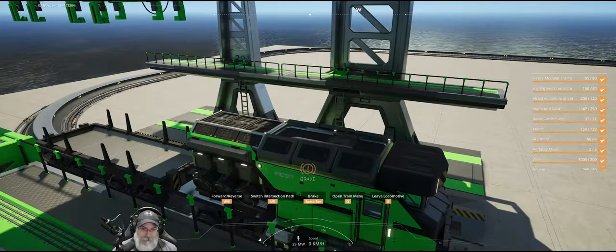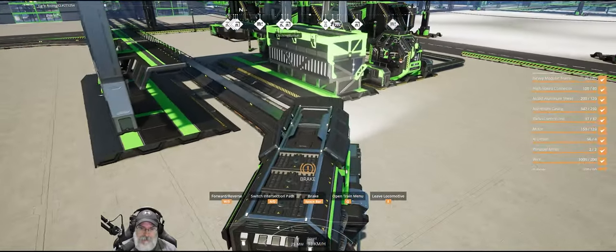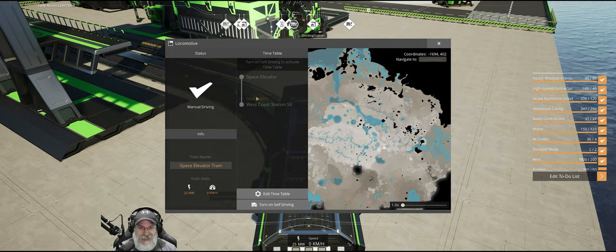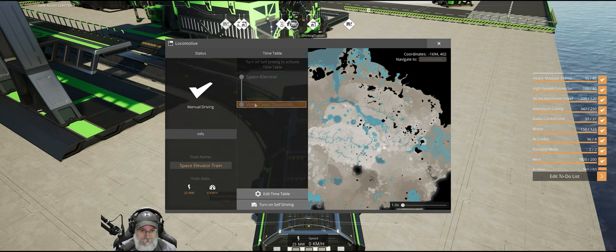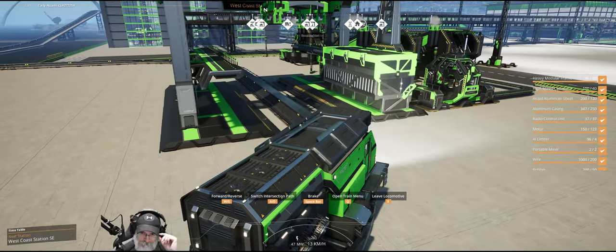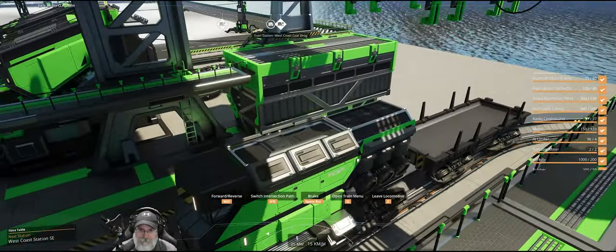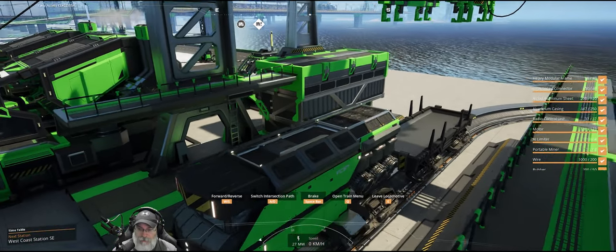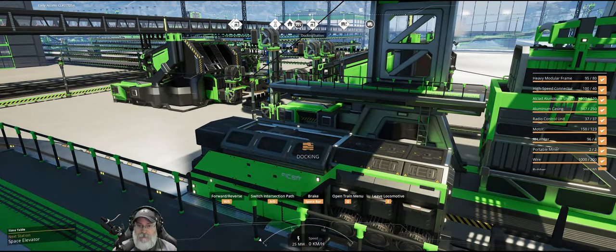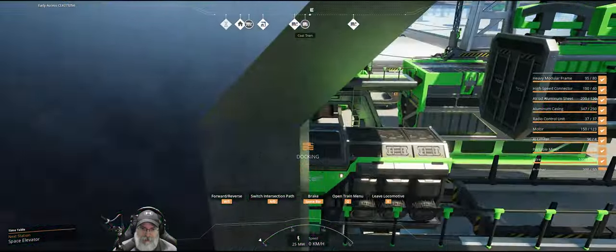I'm going to back up a little bit before I set this guy on auto drive, because sometimes if they're like in the station they get stuck when you start it. You should already be set up with the timetable and everything should be all hooked up on the other end — I went and looked at that the other day just to make sure. So let's get a load of these things and take them up to the space elevator — the first of many. I have all of my semi-permanent machine setup over there pulling stuff out of storage.